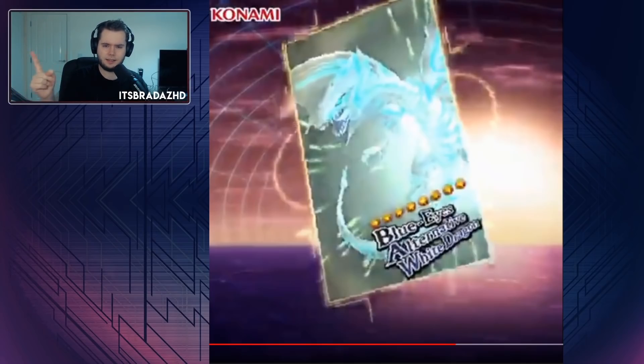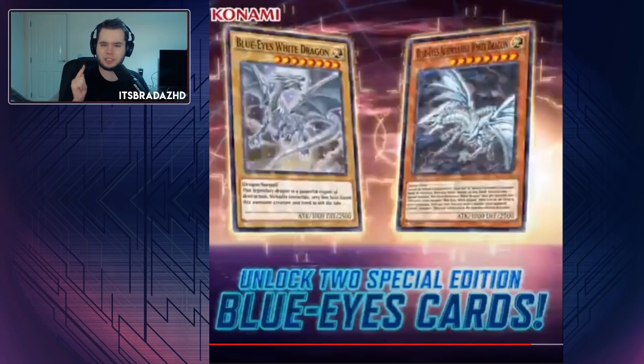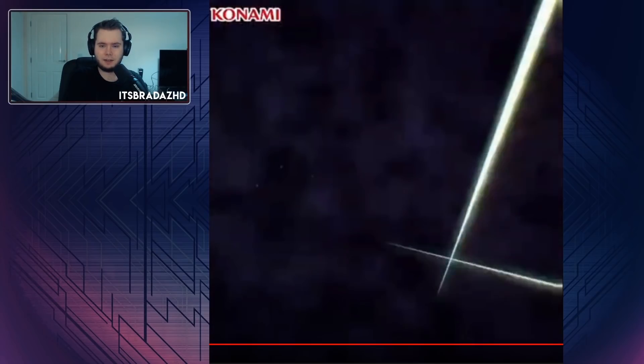People were expecting to just get Blue Eyes for free, which is fine, but the best thing here is these cards are prismatic. You can't really see it that well, but they are prismatic — if you pay attention, the card kind of glows. There's a picture effect I don't think we'll have in-game, but it says 'special edition Blue Eyes cards.' They could just mean prismatic, or they could mean this weird effect — maybe we're getting a new form of ghost rare in Duel Links.